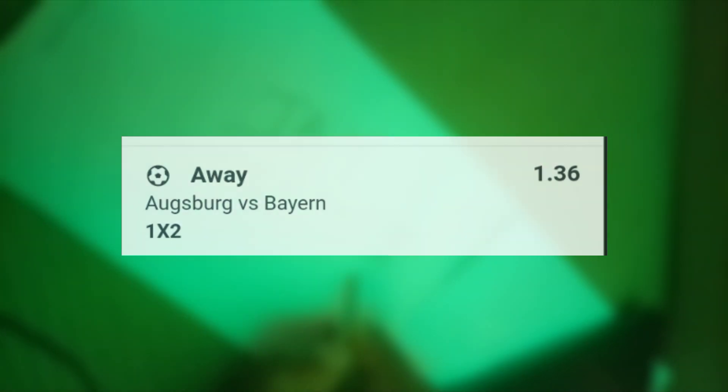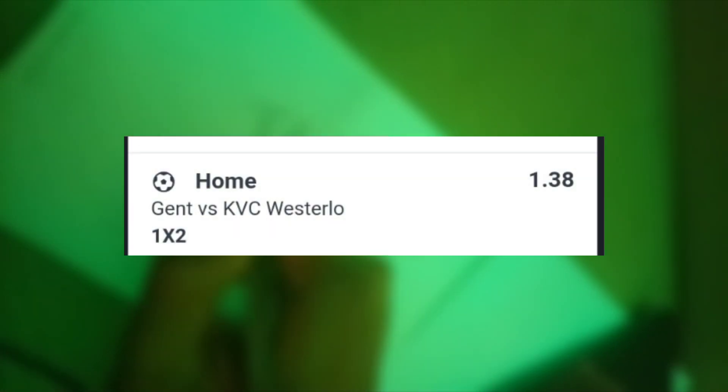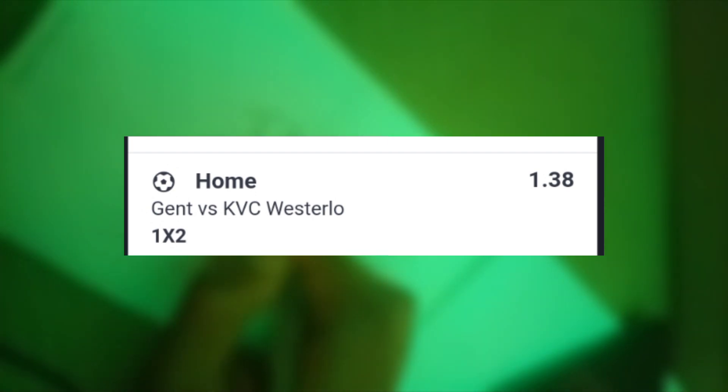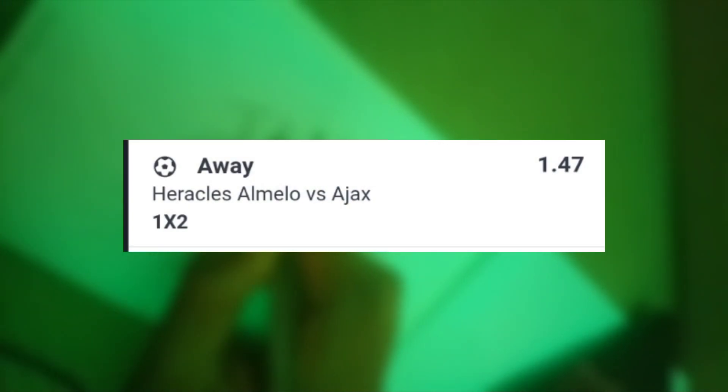Starting with the first game of this ticket: Barcelona to win — Barcelona versus Villarreal, Spanish La Liga, at 1.36 odds. Next up, German Bundesliga: Bayern Munich versus Augsburg, Bayern to win at 1.36 odds. Then Belgium: Gent versus Westerlo, Gent to win at home at 1.36 odds. Next, Netherlands: Ajax versus Heracles Almelo, Ajax to win at 1.47 odds.